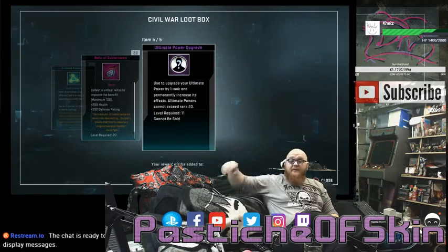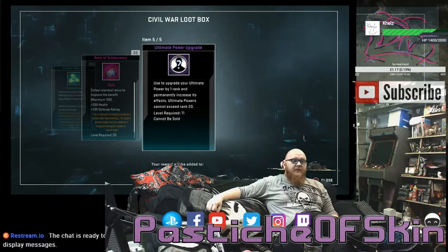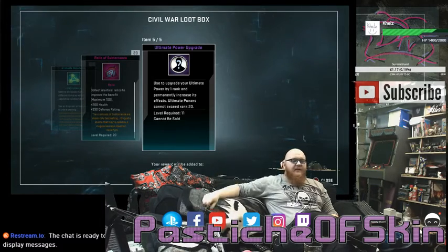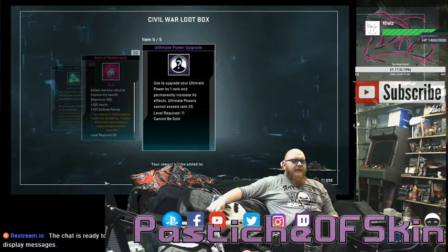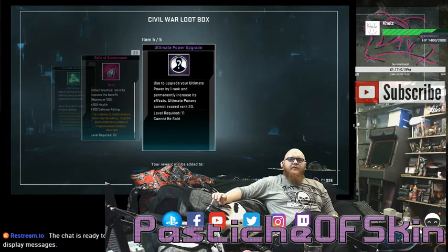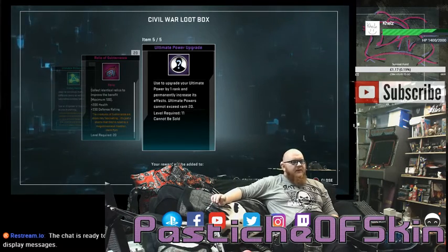I'm just happy with the relics because I've reliced out all my characters at this point — all my mains, anybody who's level 60. Every time I do one of these boxes I get at least one relic out of it, and that's making one more character just a little bit more powerful. It's just in time for me to go and do Cosmic with them if I ever finish the story. Open the next box.